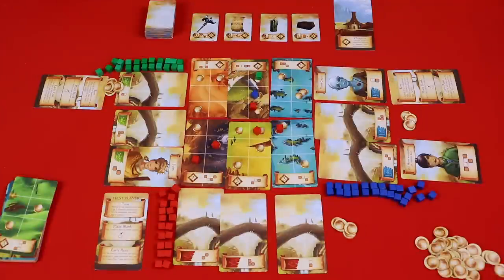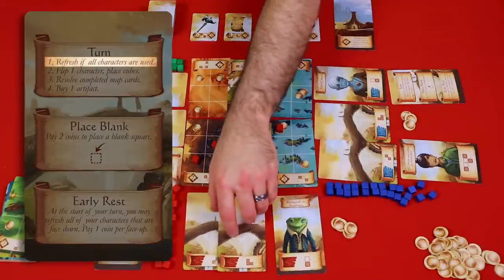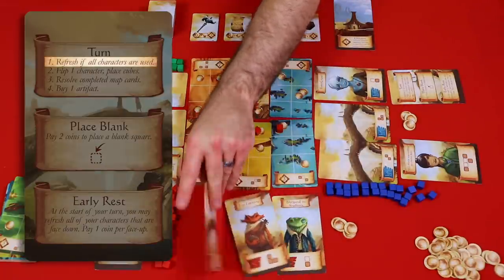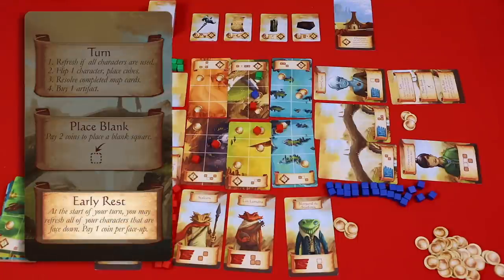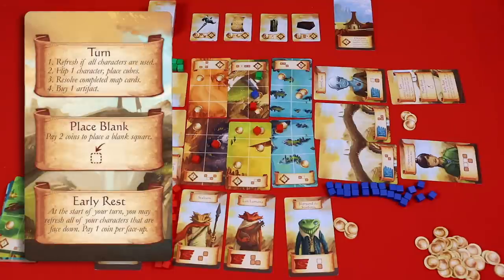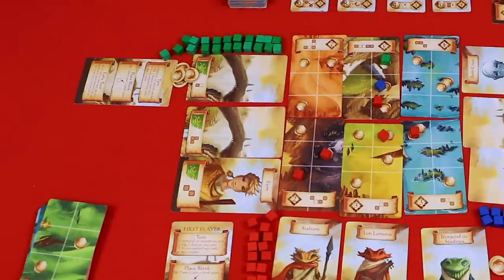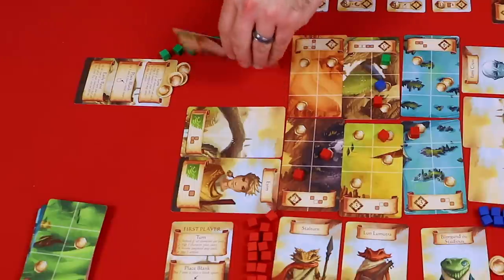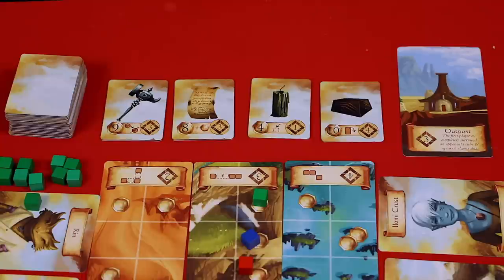If at the beginning of your turn all of your cards have been used, the first thing you do is refresh them by flipping them back over to the character side. However, if you'd like to use characters before it's time to fully refresh, you can flip all of your character cards over by paying one coin per character that is still face up. For example, if there's still one character face up, the green player would pay one coin to refresh all of their characters, freeing up their whole team to find more characters.